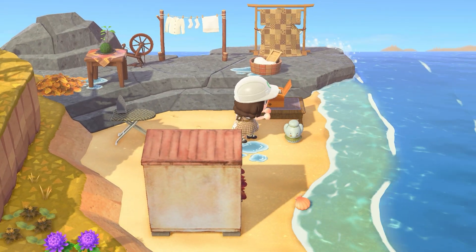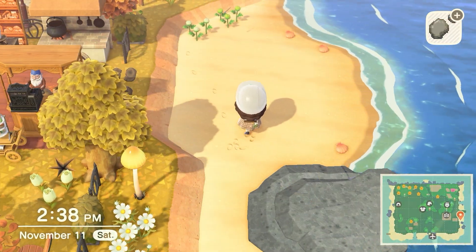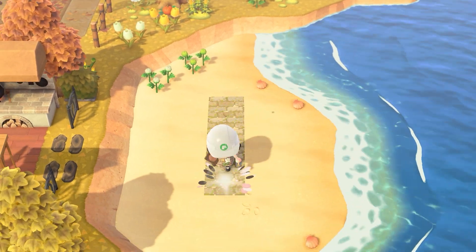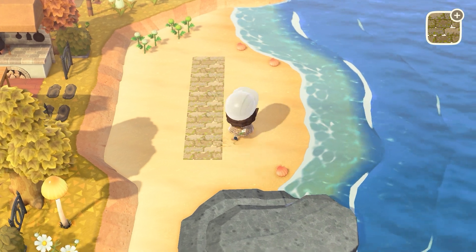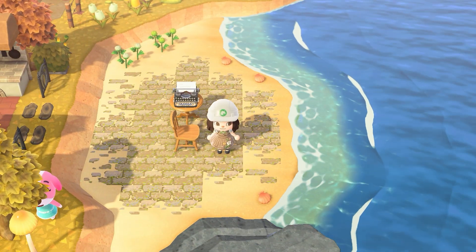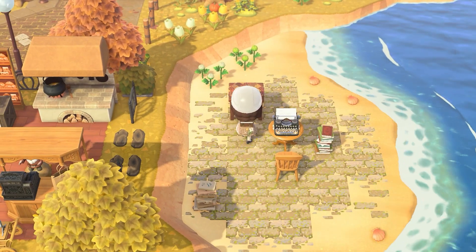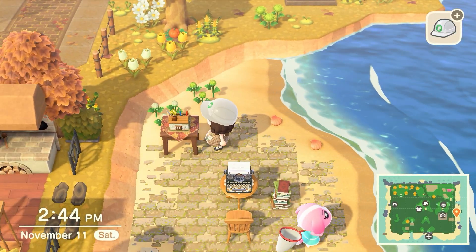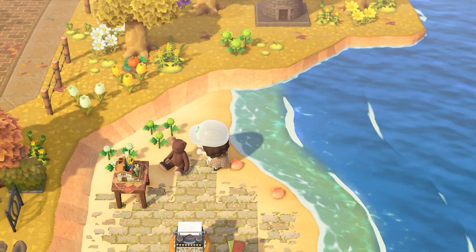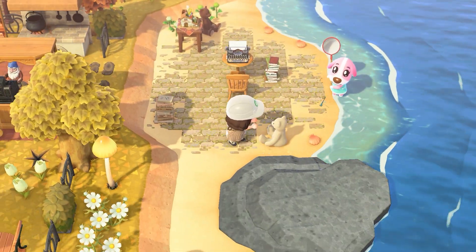Moving on to the writer's corner — I thought this idea was really cute. I added some teddy bears just because I like the way they look and their colors, and under everything I put my light brick path. I think it looks pretty good on the beach; I wasn't expecting it to look that good, but with all the color schemes it turned out really great. I love the idea of someone writing a bunch of books on the beach while visiting or living on the island.